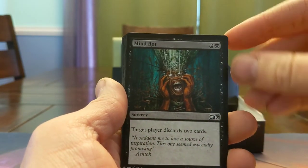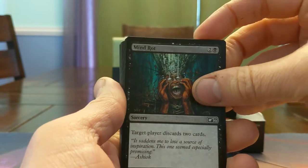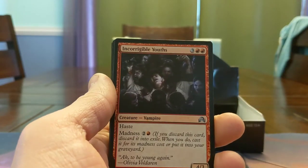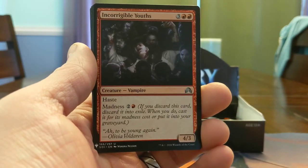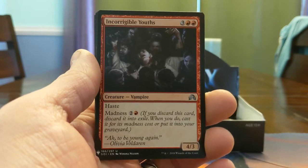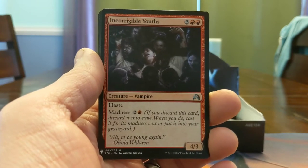Mindrake — discard two cards, Cipher this in limited against your control opponents and kill them with your 2/2s and 3/3s. Incorrigible Youths — Haste, 5-mana 4/3 haste with Madness 3. If you can get this for 3 mana, your opponent is dying.